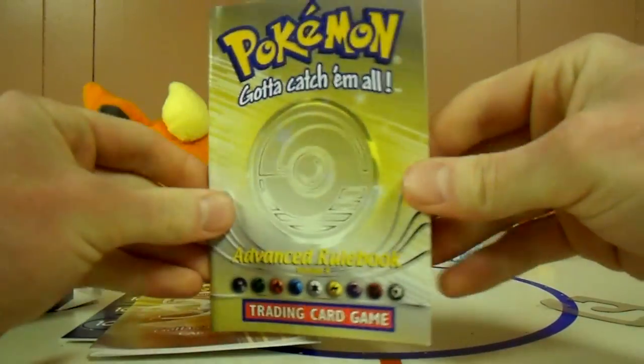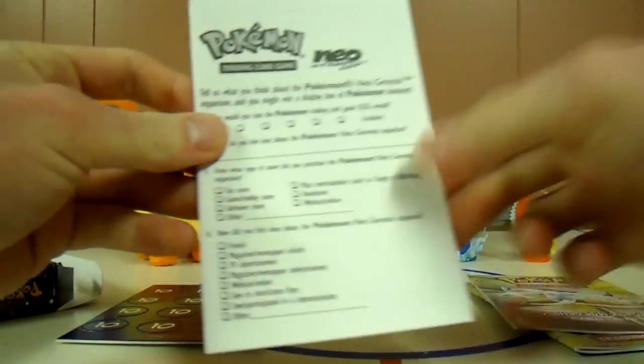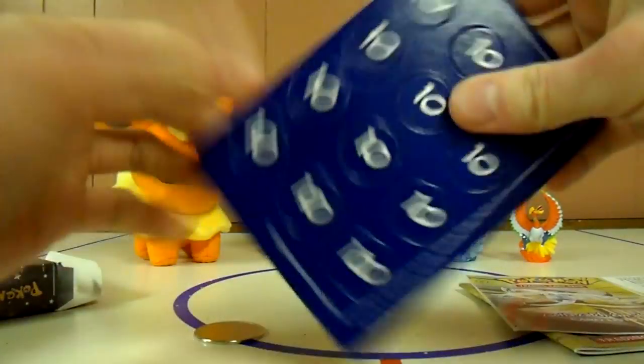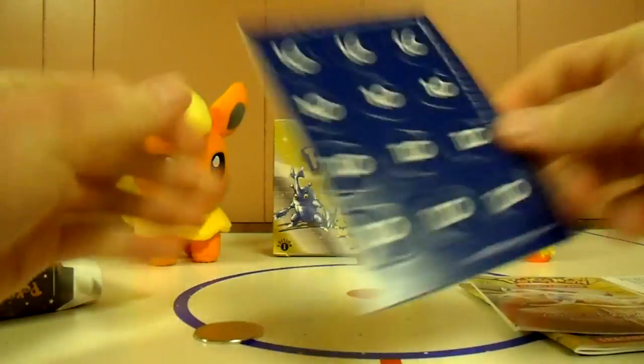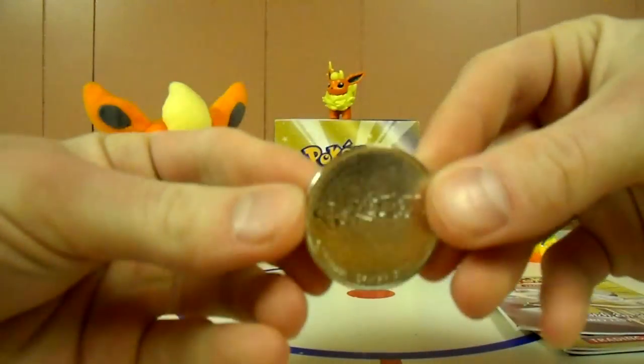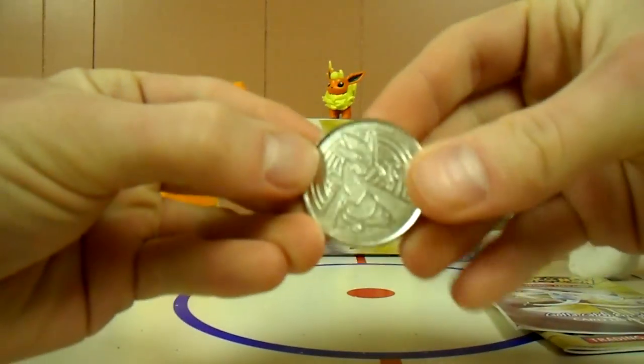So we got the advanced rule book — went through that in the Hotfoot theme deck opening. Card list, same thing. Checklist — that was way back in the early 2000s, it's not usable anymore. Then we got damage counters and this awesome coin that I think is still the best they've ever made. It says Pokemon, it's metallic, not plastic. And there's Lugia.